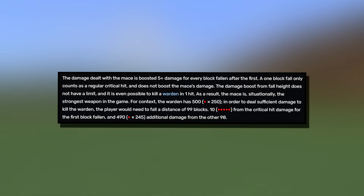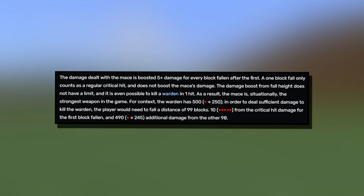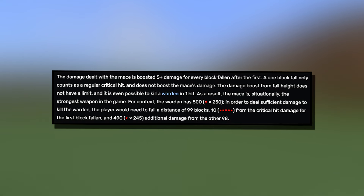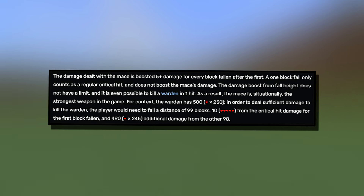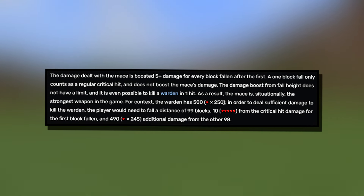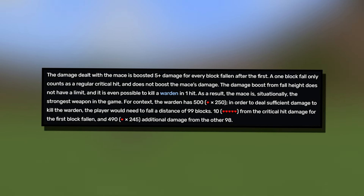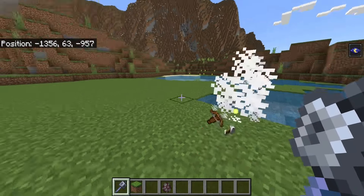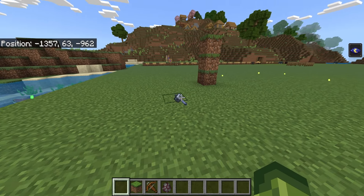The damage boost from fall height does not have a limit, and it is even possible to kill a warden in one hit. As a result, the mace is situationally the strongest weapon in the game. For context, the warden has 500 health. To deal sufficient damage to kill the warden, the player would need to fall a distance of 99 blocks — from the critical hit damage for the first block fallen and 490 additional damage from the other 98. That means towering up around 3 to 4 blocks should be enough to kill a pillager, making this a truly destructive weapon.